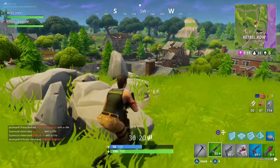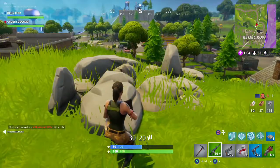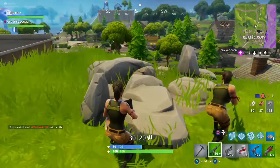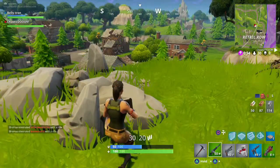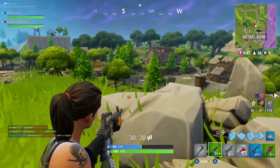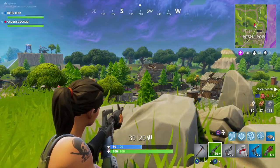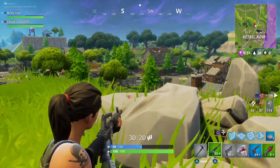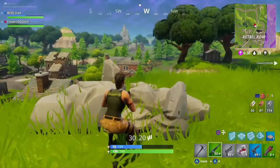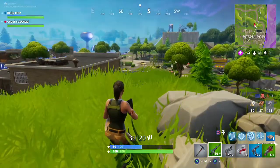I see a guy at 210, running through the middle of town. I'm not opening fire on him - don't shoot quite yet. Does he see you? No - in fact they're getting into a firefight down there by the sounds of it. Let's see if we can get eyes on all of them. There's a guy at the house around 210 - that's where I sniped the guy. They'll be crouching and reviving.